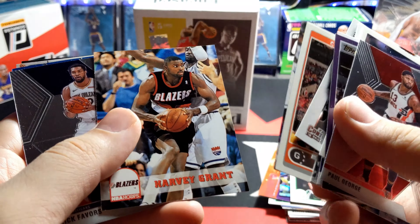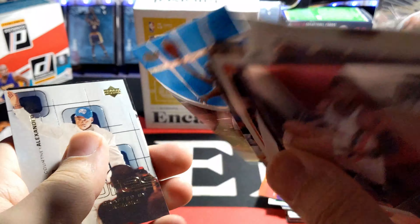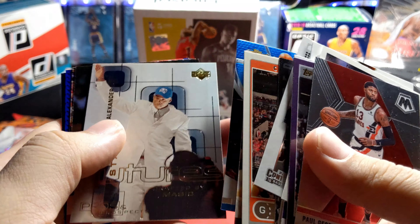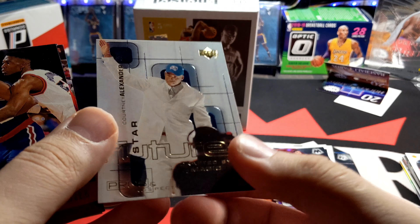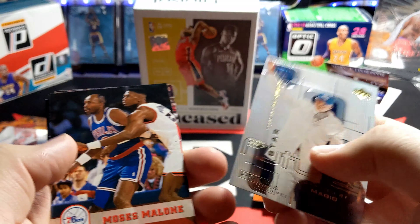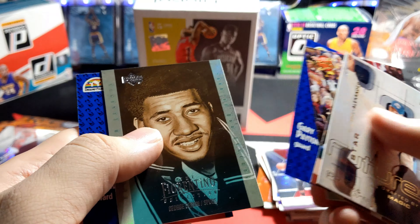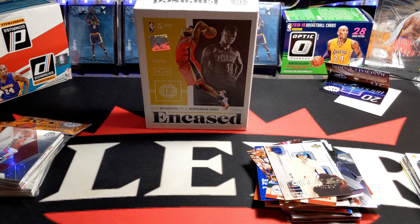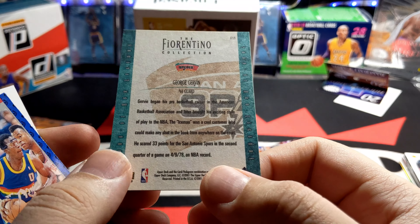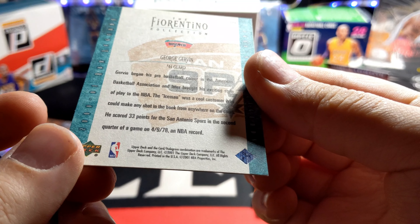Bravon Knights, Derek Favors, Sam Cassell Topps Finest — cool. Hello Finest. Next we got a rookie card of Courtney Alexander — I think I already have this card. Oh, what is this? Who is this guy? The Fiorentino Collection — I've never seen these inserts before. George Gervin. Pretty interesting insert, it's from 2001.